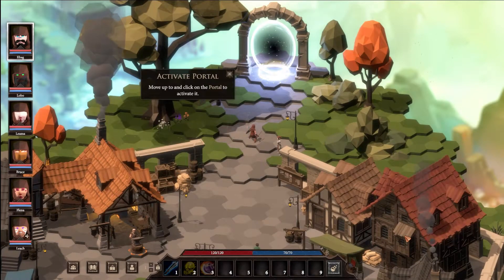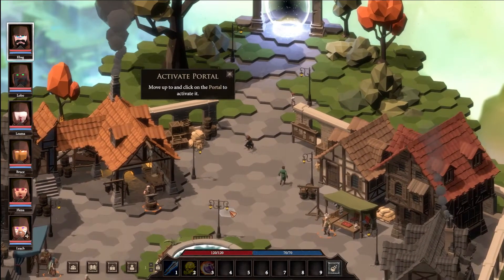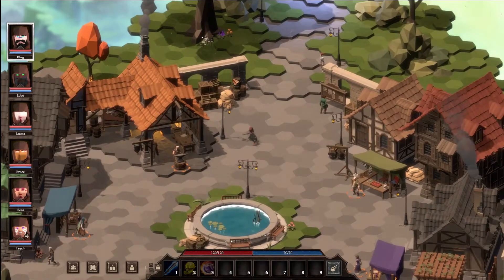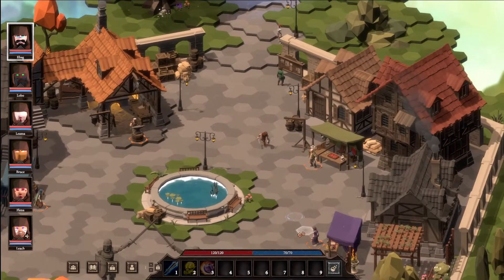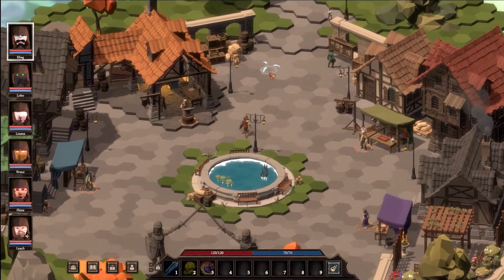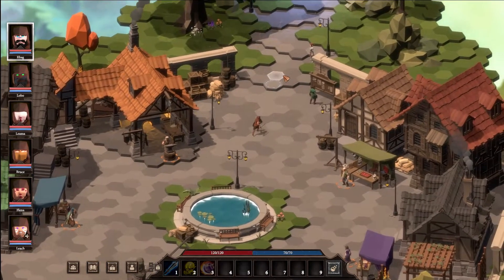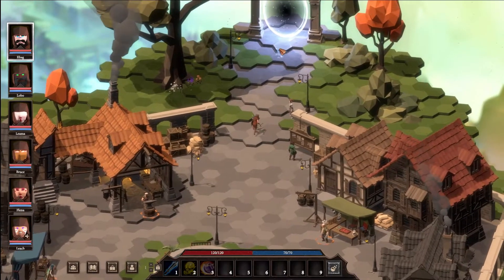Let's set the party and see how this does - I really don't know but we're about to find out. This must be the starting hub. Move up and click on the portal to activate it. This is our little hub where we go buy things, sell things, upgrade stuff - typical RPG hub.